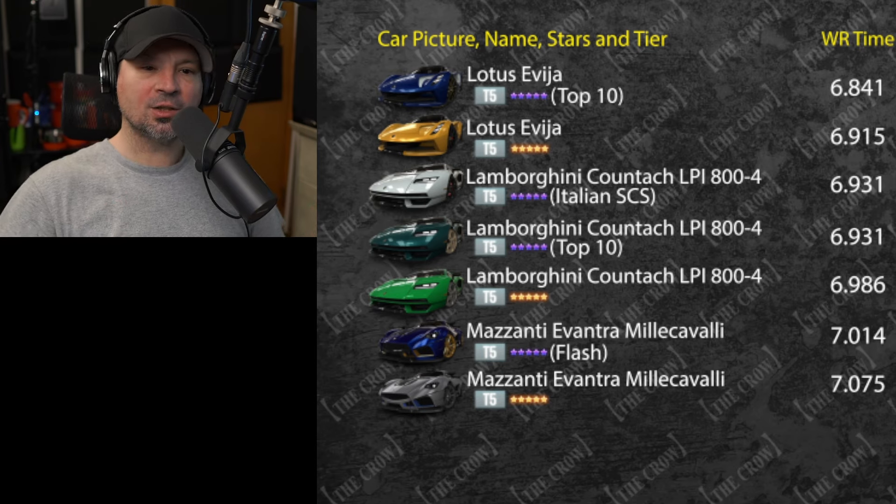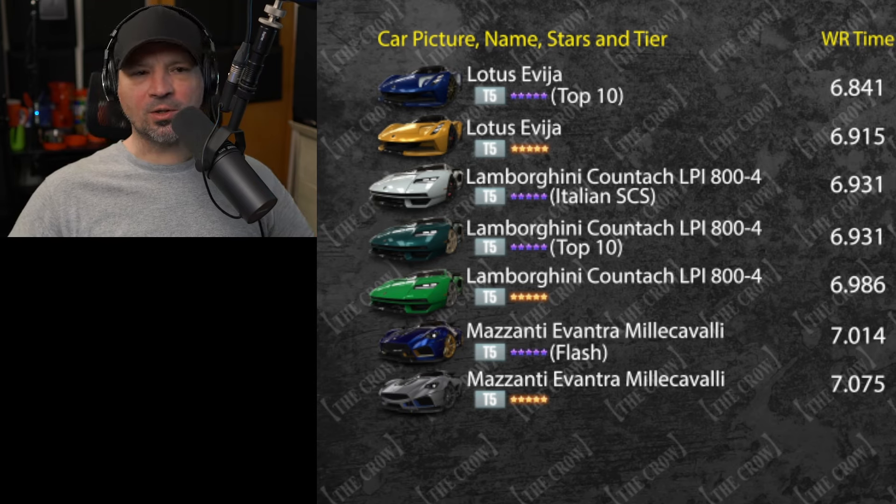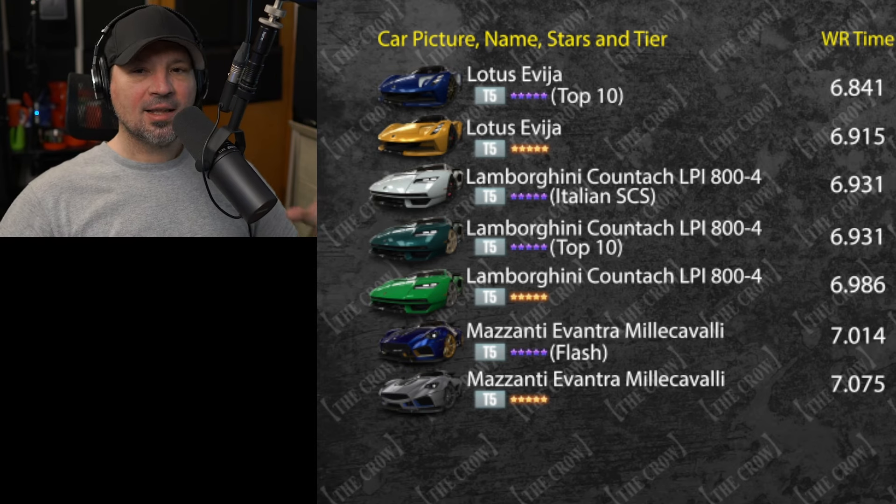In fourth place you've got the golden star Countach, and then you've got the two Avantras down there — the purple star and the golden star. In last place, the Honda Elantra isn't even on this list because that thing's running like 12.3s or 12.4s in the half mile. That car is not going to stand a chance.